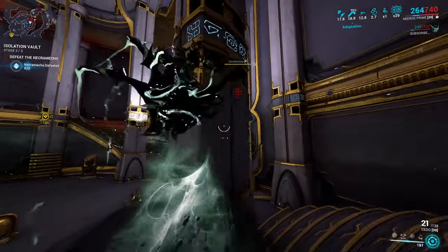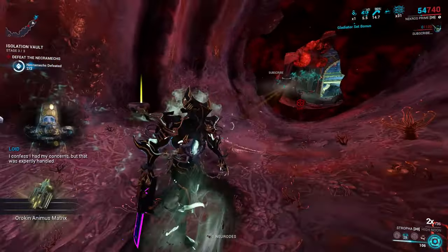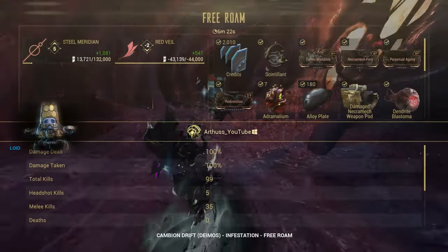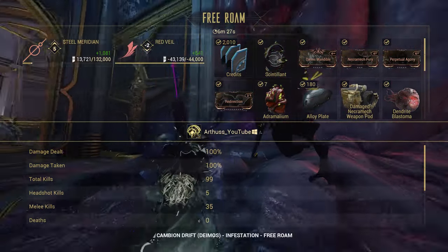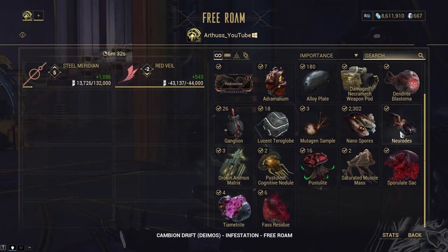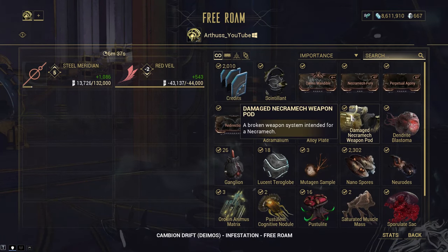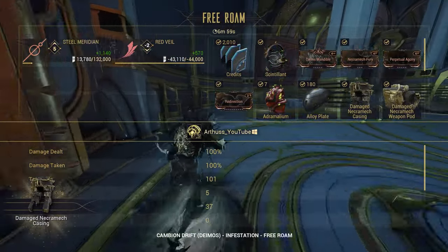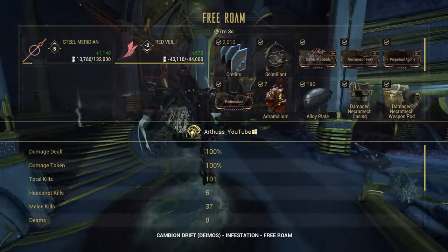I've got a video on killing these mechs. Right from killing the Mechs, we also get the Matrixes, which we can trade for the Mech parts. As you can see, I got a Sintilent and a Damaged Necramax Weapon Pod. But if I didn't get a part that I needed from the Mech — the damaged parts — I can turn in Matrixes for Standing and then trade them for the Pods. We got Casing, Weapon Pod, Sintilent, Matrix, and some Lucent Terroglobe.